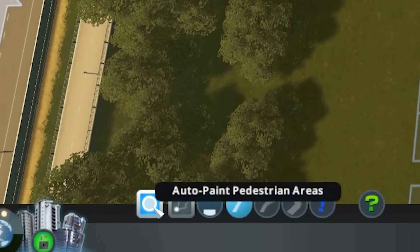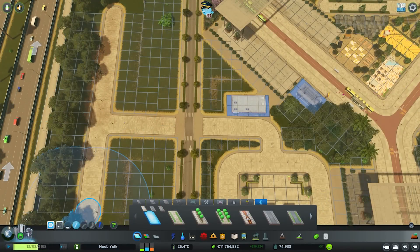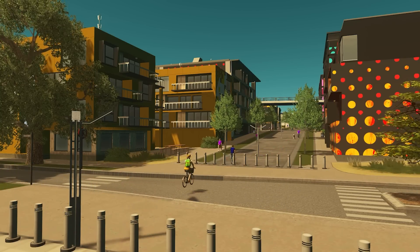This new icon will force the newly painted pedestrian zone out with the road, so you don't need to double back later and extend the district. You can also toggle this option off as well if you prefer. The new roads look absolutely fantastic and I'm really looking forward to what the community is going to do with these.